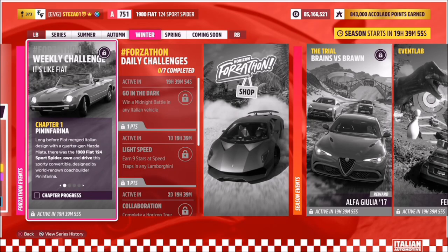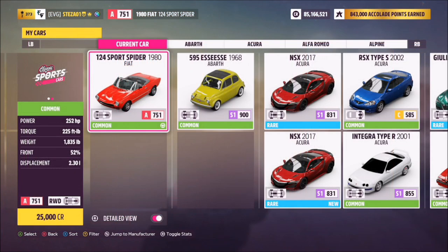Hello and welcome back to the channel. This week's Forzathon guide is called 'It's Like Fiat,' which wants you to own and drive the 1980 Fiat 124 Sport Spider to complete all of the challenges. So let's get stuck in.